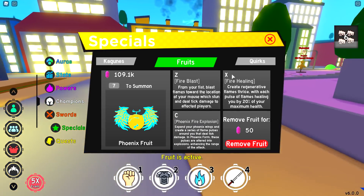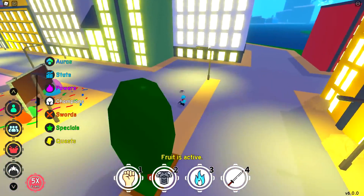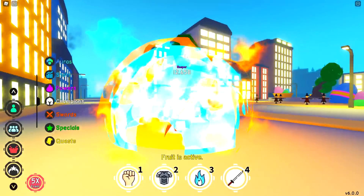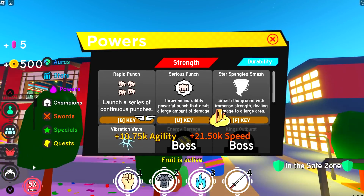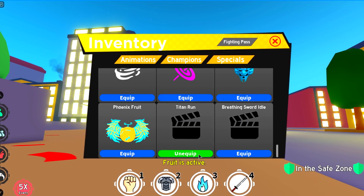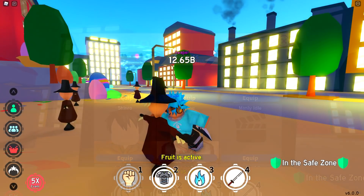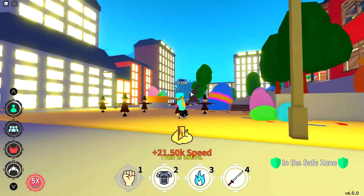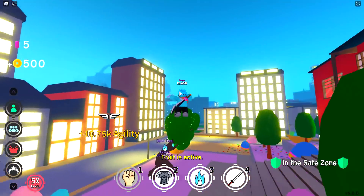We got FIREBLAST, PHOENIX FIRE EXPLOSION, and FIRE HEALING. Let's do the FIRE SHOT — okay, that is pretty good. We got FIRE HEALING, which heals you. And we also got a fruit for the tournament dimension. Basically if you hit someone with that, you'll do 8 billion damage like 5 times straight after each other — so that is really overpowered.